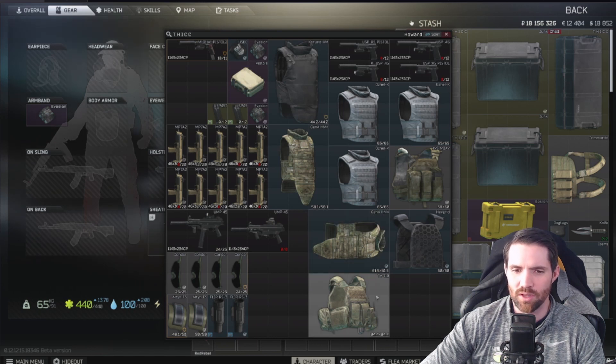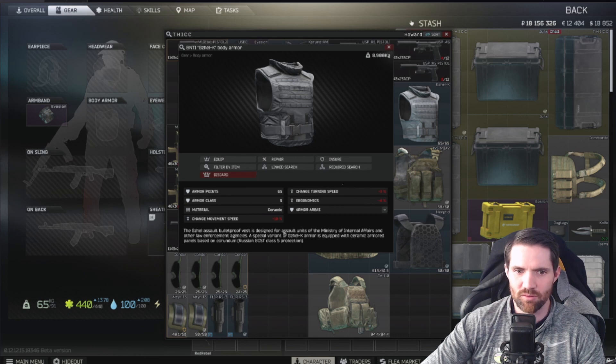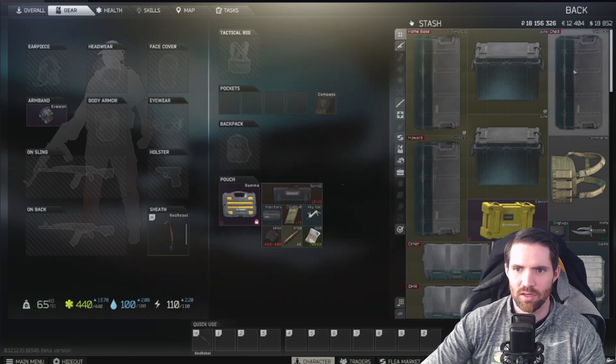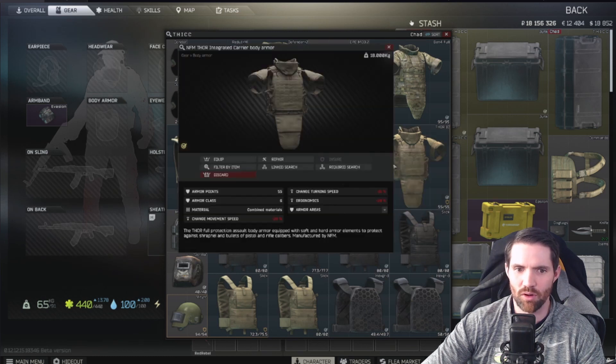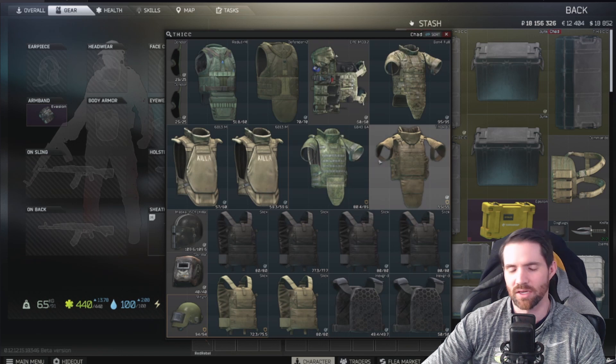We've covered what armor covers, armor points, and class. We also want to consider how the armor affects us physically. The TV-110 has minus 8% movement speed, minus 4% turning speed, and minus 5% ergonomics — a slight effect on how well we move. The Gazelle and Hex Grid are very similar, minimally impacting us. The Zabralo, however, hits minus 35% movement speed, minus 21% turning speed, and minus 27% ergonomics — a significant impact. Generally, the more of your body that's covered, the more impact you'll see on how you move.